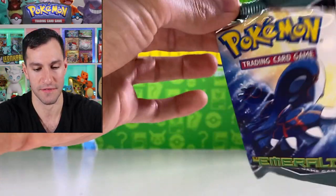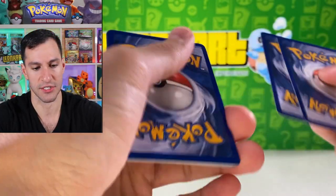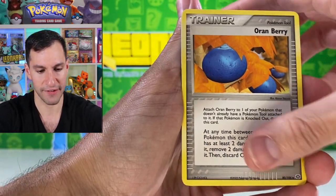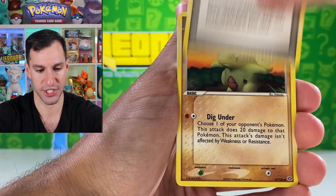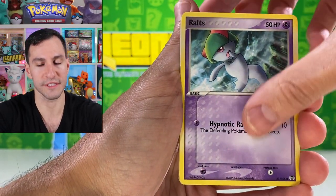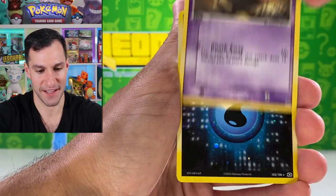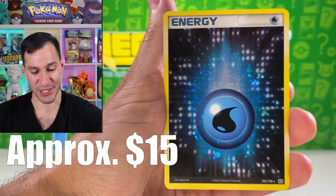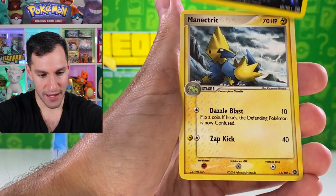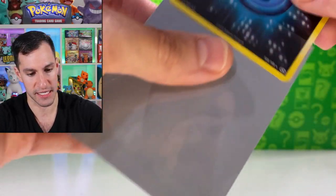Next EX Emerald pack — hoping to pull something from the three remaining. Opening it up: Professor Birch, Larvitar, Ditto, Ralts, Gulpin, Spoink, and a reverse holographic energy — always a great treat to pull one of these. Mightyena is the non-holographic rare, but I'm sleeving the energy because it goes perfectly with the Squirtle sleeves.